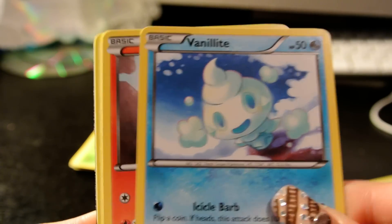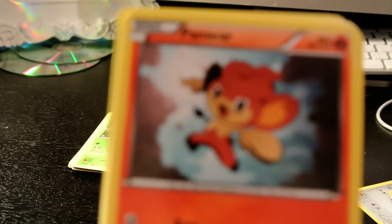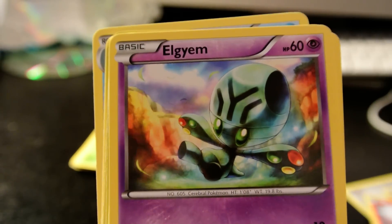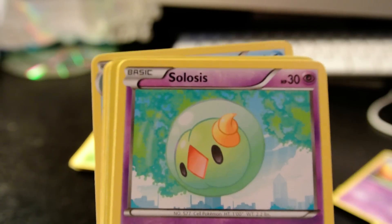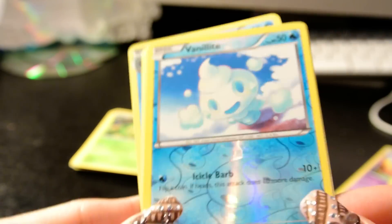Okay, so we have Vanillite. I almost forgot the code. What's happening here? Pansier, Algeum, Solosis, Caroblast, Vanillite — cute!